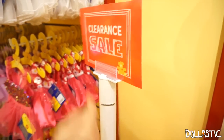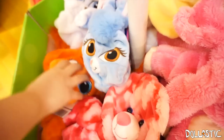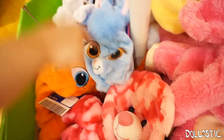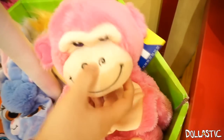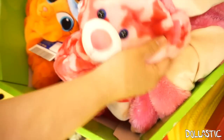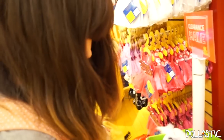Right here, they have a clearance sale. So these are their clearance plushies and they have the palace pets. This one's Treasure. They also have a monkey and then there is a pink camel bear. I don't know how much they are though. Jenny, are you ready to stuff them? Oh yeah, let's get to stuffing.